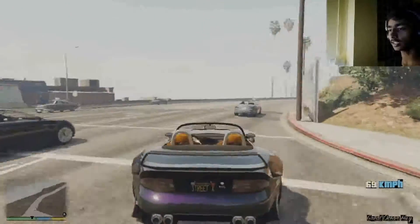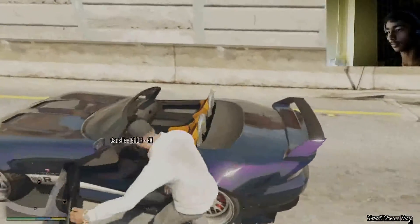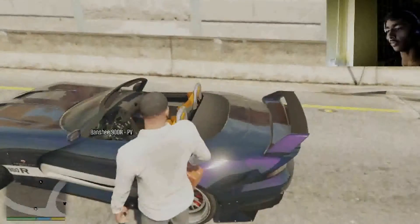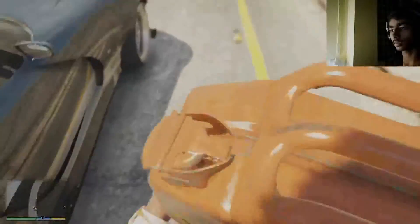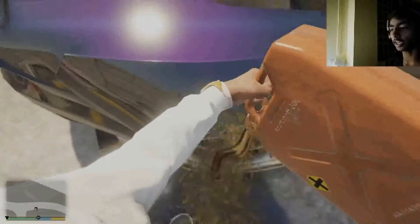We'll test the easter egg over here. Select the jerrycan from the inventory and pour it on the tires. It's better to do it in first-person view, on both sides.